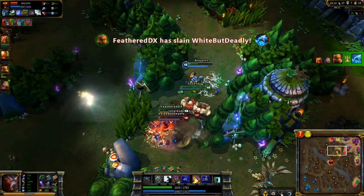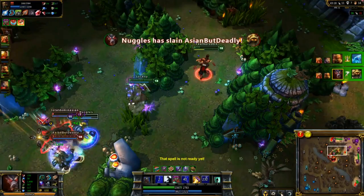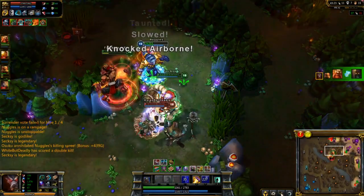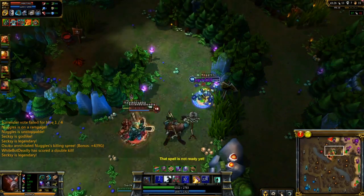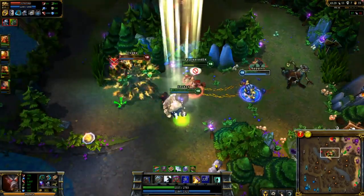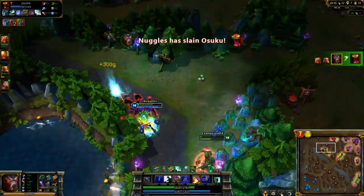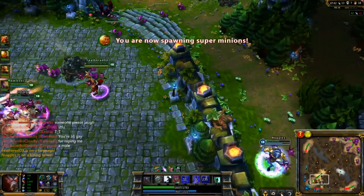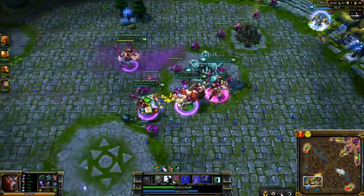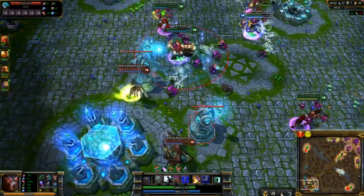I know that I have a very unique mastery build — maybe not something that you see every single day, but I think it's something that's actually really effective and something you can use on a lot of junglers. The bonus turret damage is something I'm playing around with — I'm not sure if it's completely worth it taking a point out of something else to put it there. But ultimately it's your decision on how you want to play. I actually had just dove bot to kill Katarina on a turret, but I didn't really feel like it was a necessary part to show, especially since this commentary has run so long.